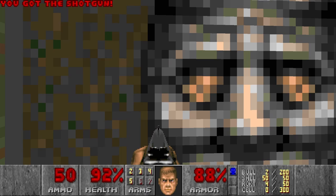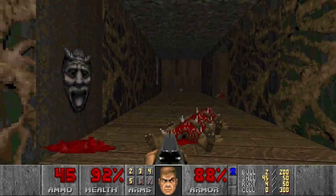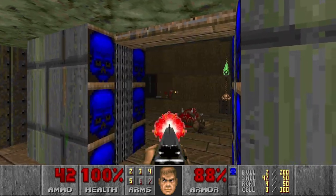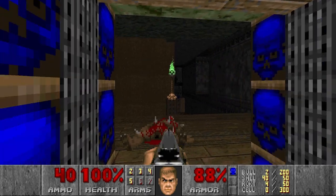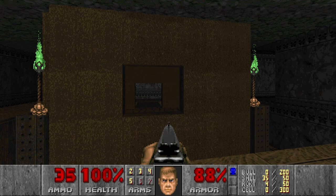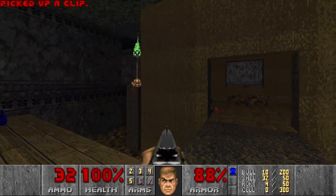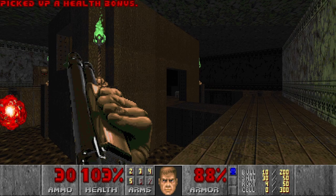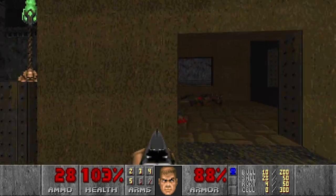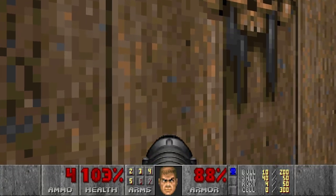Next we want to go through the blue door, and I forgot about this trap. Then this room — these shotgunners are really annoying, and I'm out of chaingun ammo. Next, I think there will be some lost souls over there — yeah, let's kill them first. Only two, alright. Next we have a medikit here, just in case. And now there will be an ambush here.